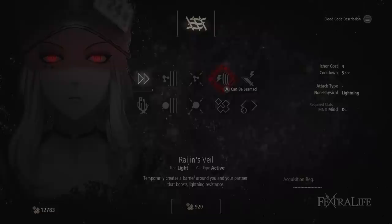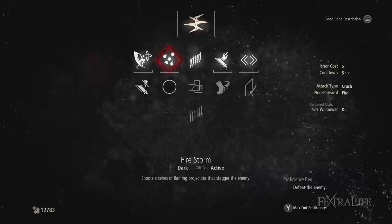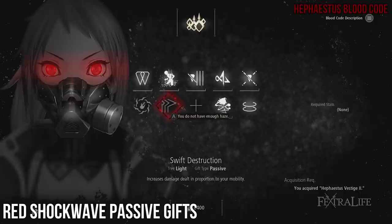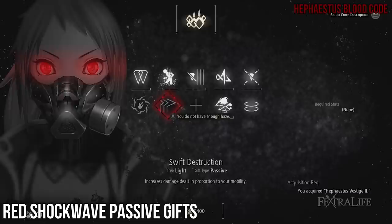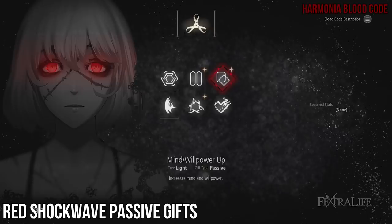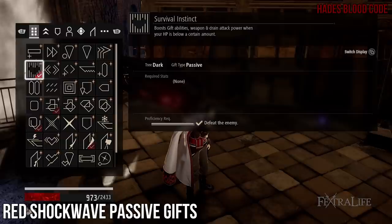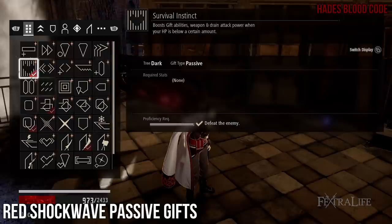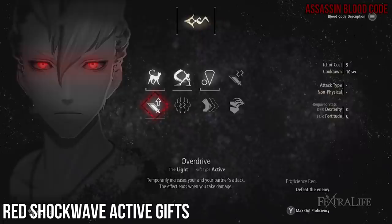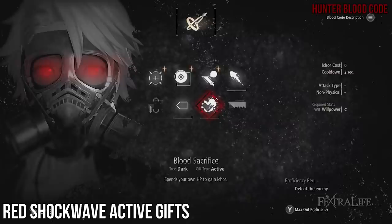Gifts initially can only be used with the blood code they are part of, but as you use them in combat you will master them and can use them with any blood code. There are both passive and active gifts. You can only have four passive gifts equipped at once and eight active. Recommended passives: Swift Destruction increases your damage for being lightweight. Hammer Mastery buffs your hammer damage by more than you'd think and is a must for this build. Mind Willpower Up is a must because it allows you to meet the requirements for Blood Sacrifice, Gift Extension, and Bridge to Glory. Survival Instinct increases your damage when you're below 50% HP. Adrenaline boosts your damage per swing modestly for a modest amount of time — good early on but not as great later. Overdrive is a great gift that boosts damage for you and your companion until you're struck.